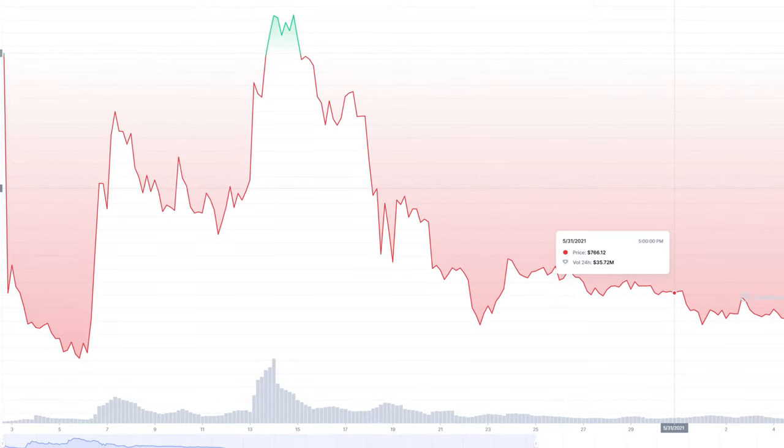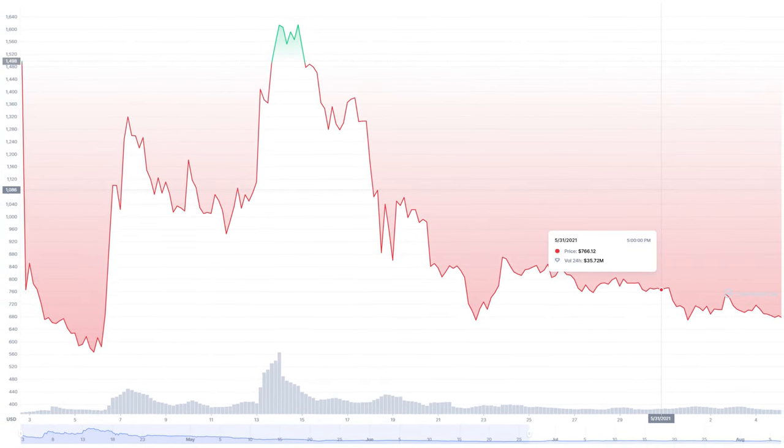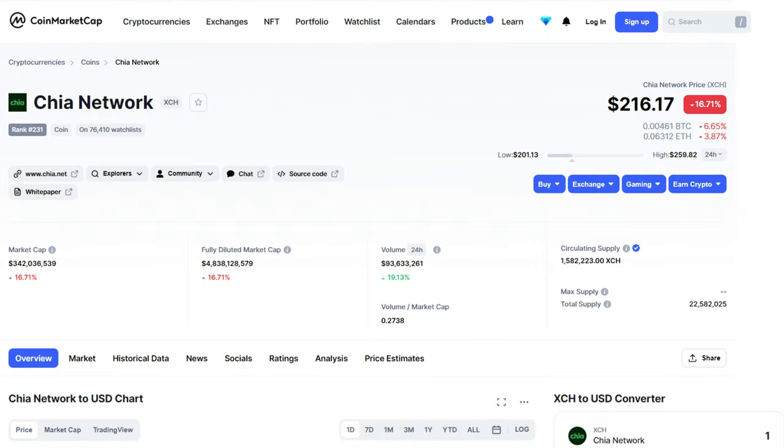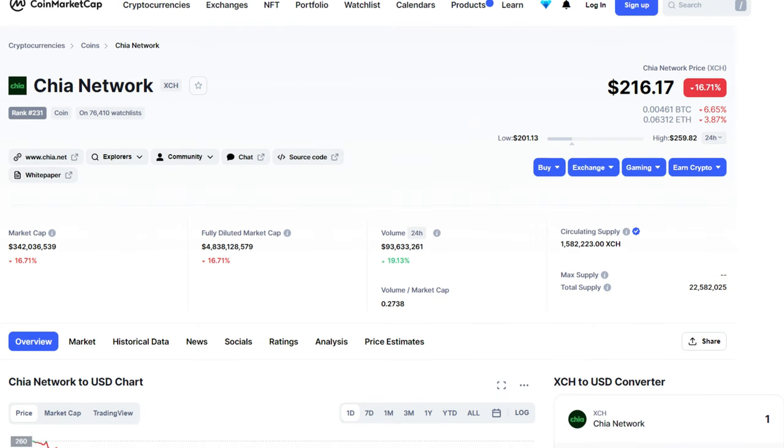Why am I talking about this? It's because Chia coin isn't doing so well. In its first month it was all over the place, with coin prices going from $750 to $1,500. Most people thought it would stabilize around $600, but in the second month it fell to a little under $300 US. And now it's down to a little over $200 US. So it's basically crashing, and some farmers are looking to get out of the game as fast as possible.